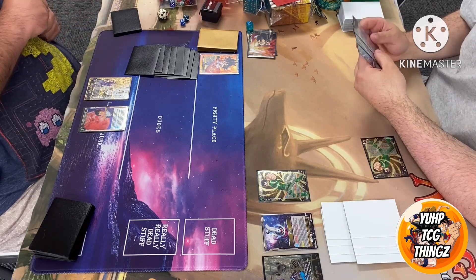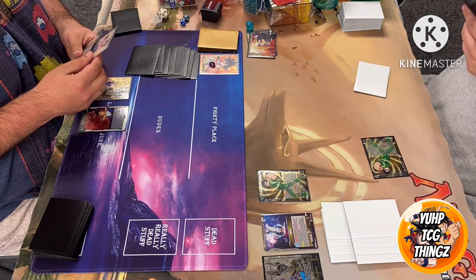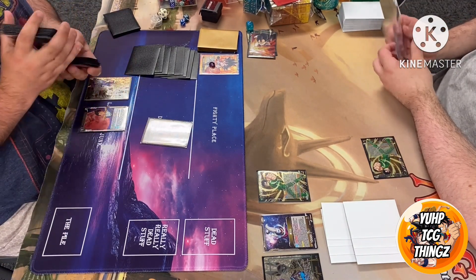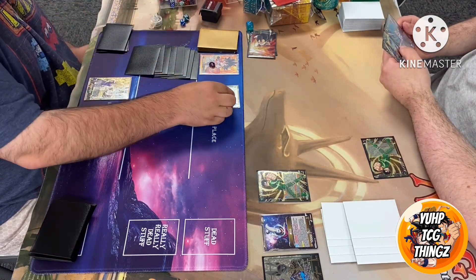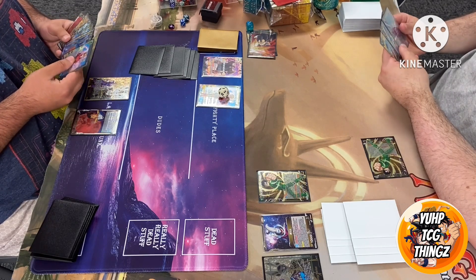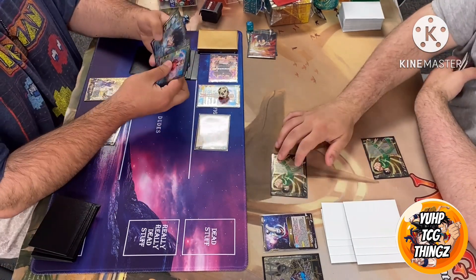Goku probably going to use it to activate main right away. He's got a Bulma and a unison in hand, so he's going for the battle card — the one-drop draw-a-card Bulma. He might drop the unison to awaken, same thing as last game. Yep, we awaken, untap one, draw down to six. Paying one for the Bulma.